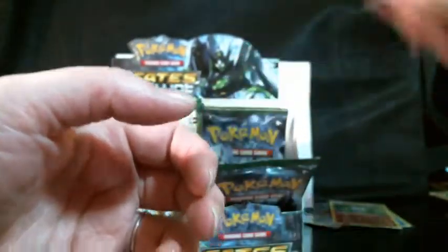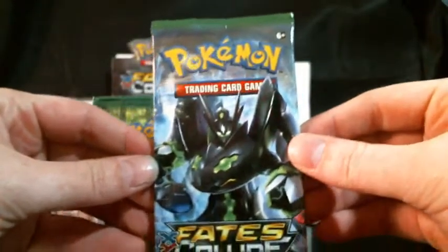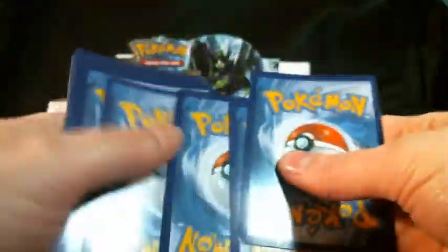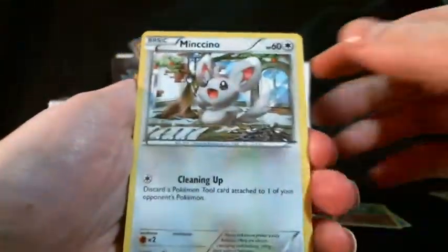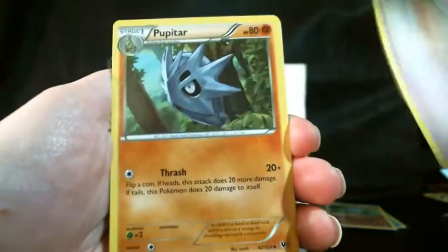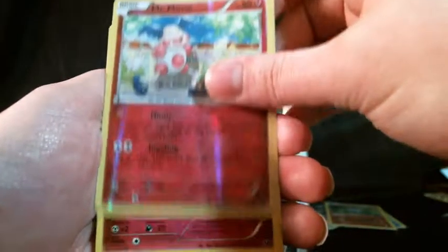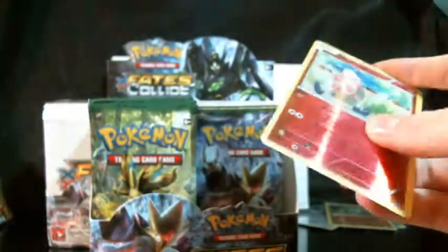We have two packs left on this side. Honestly, I'm not expecting any more Ultra Rares, but oh boy if there is. This pack has a Mincino, Riolu, Binacle, Solosis, Spoink, Pupitar, Energy Reset, and Servine. Our reverse is a Mr. Mime, which is a rare, and our actual rare is also a Mr. Mime — back to back, same card. One of them gets to leave.